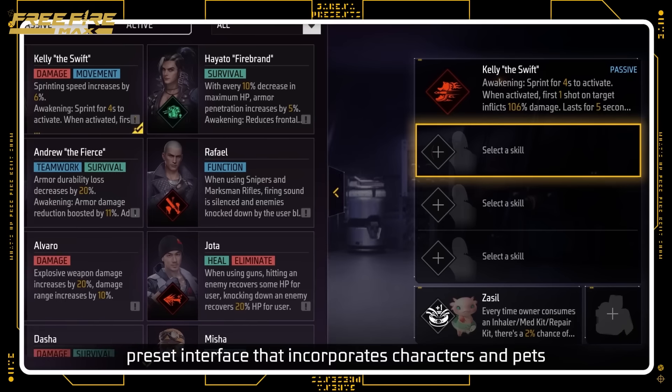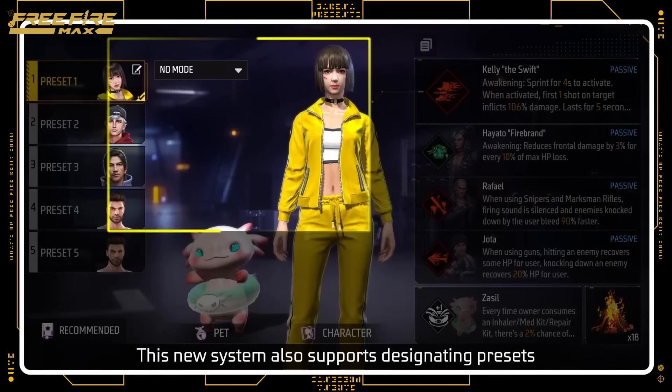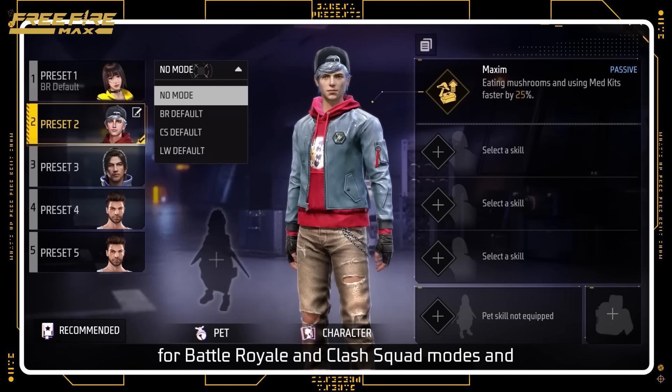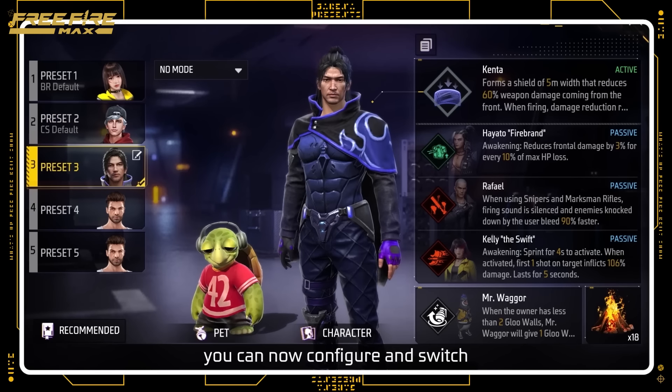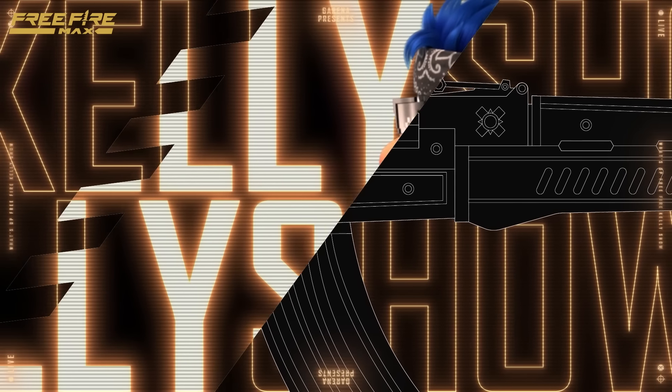We also have a brand new battle preset interface that incorporates characters and pets, so you can now select skills more conveniently. This new system also supports designating presets for battle royale and clash squad modes. And for those who love diversity, you can now configure and switch among more than two presets.